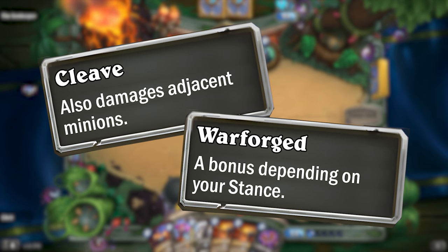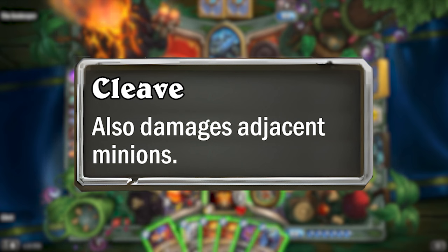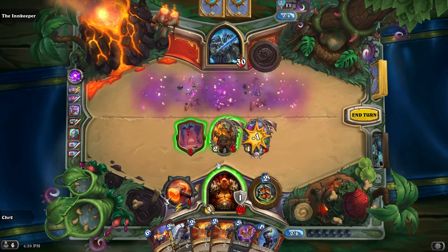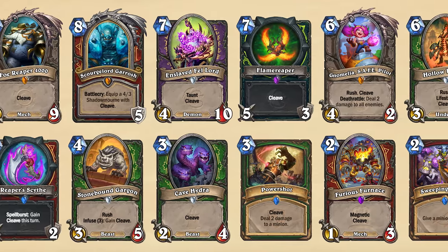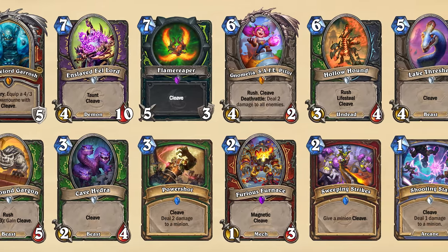This update would introduce two new keywords: one for all classes and another exclusively for Warrior. The one for all classes is really just a formality — it's called Cleave. Just like the recent addition of the Elusive keyword, Cleave is a new name for an effect that already exists in the game: whenever a card also deals damage to adjacent minions, that's now called Cleave. Many older cards would get updated to feature this keyword, not just Warrior cards, but Cleave would probably be a bit more prominent in Warrior — especially because Cleave is tied to the next keyword.